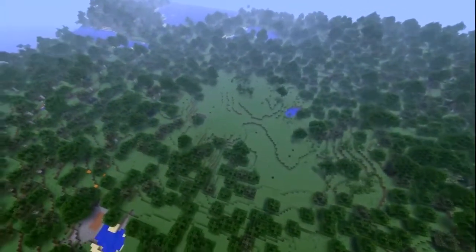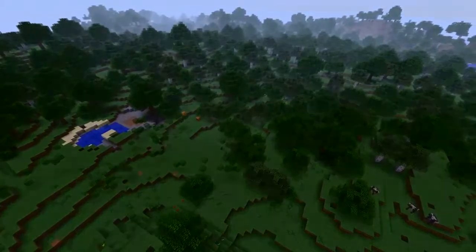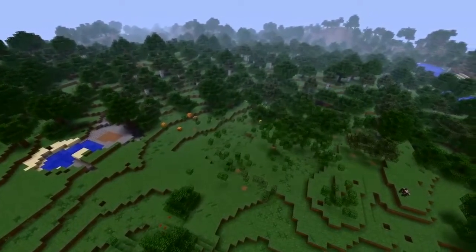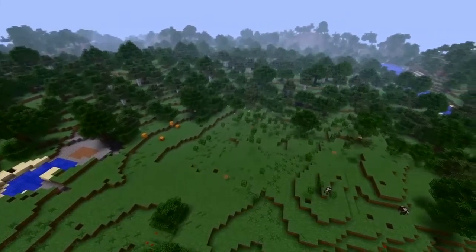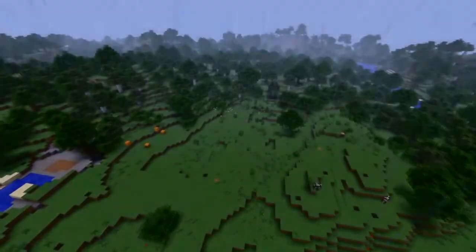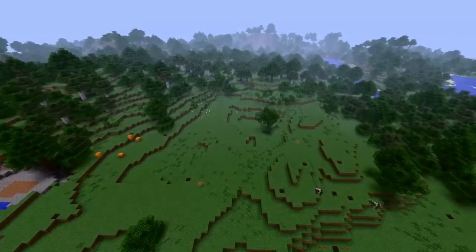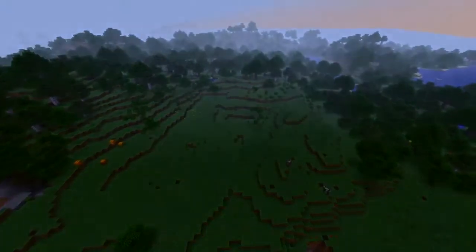I decided to build it in a forest because it'll look the best when it's finished — it'll have more texture, and that's one of the main things when building to make things look realistic. Have supports: if you had a bridge, you can have it going with no pillars or with pillars. If you have pillars it'll look more realistic because it'll look like it's supporting itself. Also make sure things have depth, otherwise it just looks flat and plain.